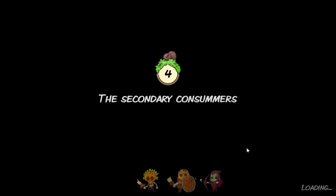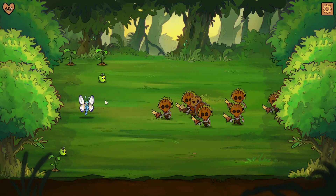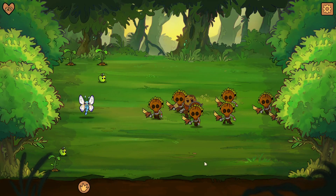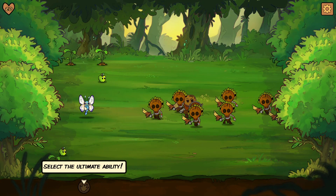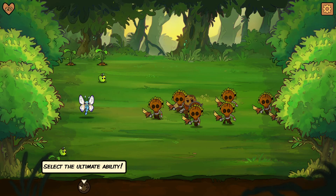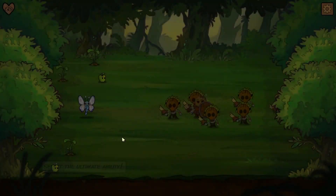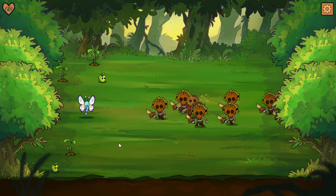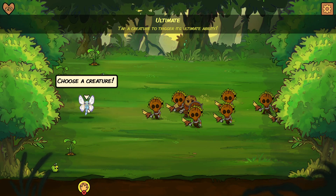We'll go to normal. And then this is the second consumer, so we're going to spawn some... And then we learned about the ultimate ability. So this is the ultimate ability — we'll right-click, select it. Okay, I guess that was just a bug right there that happened.